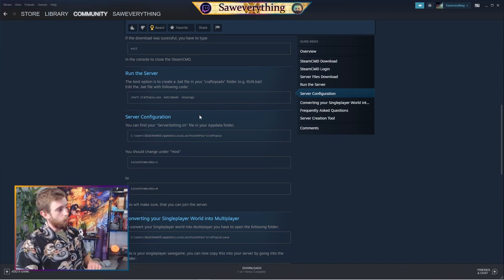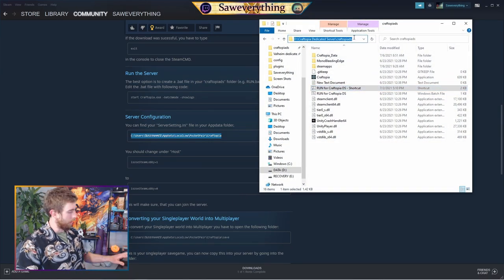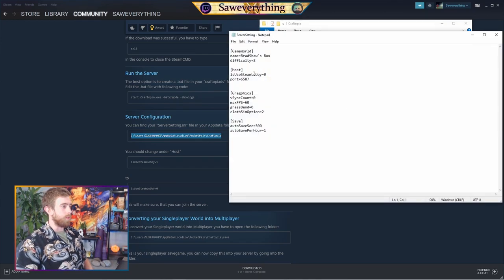Next, navigate to the server_setting.any file. Control C to copy the path, go up to the top of File Explorer and Control V. Down at the bottom of the settings file, you need to change 'host_is_use_steam_lobby' from 1 (the default) to 0 — literally just change it from one to zero. Then File Save. That ensures that you will be able to join the server.